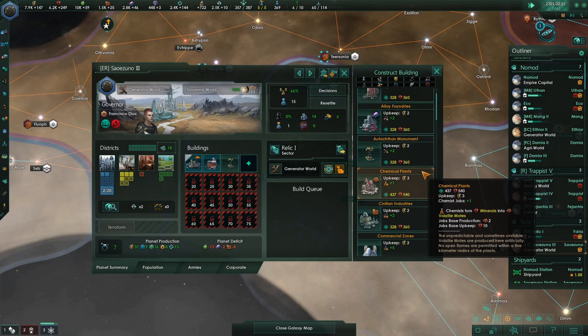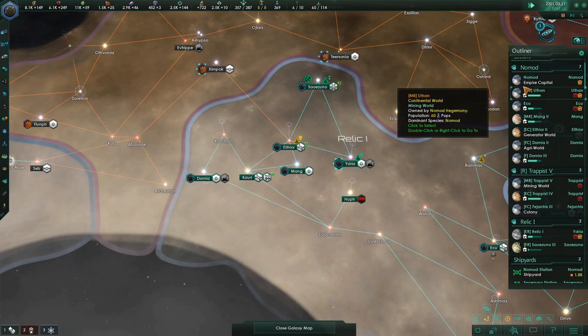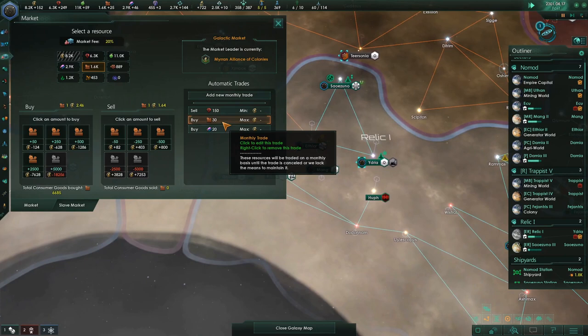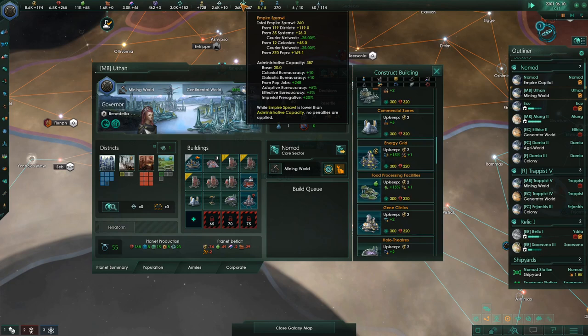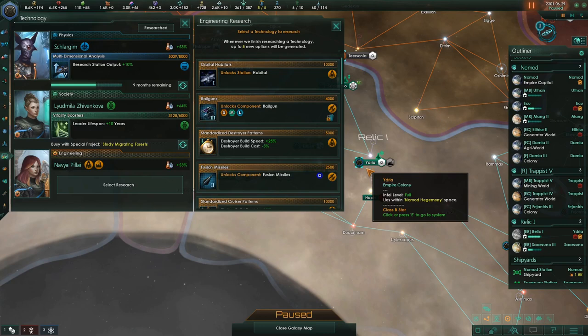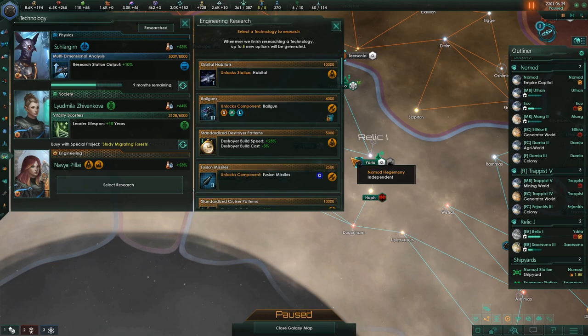We go up to the situation log and look at migrating trees — we can study the migrating forests or we can burn them. Let's study them. That puts some research on hold, but let's study them. Over here on this planet, let's get the generator down, the energy grid. Some of these new planets don't have commercial zones yet — we have to start getting those down. The empire capital looks good. Everything across the board here is good. We can almost stop buying and selling consumer goods — it's really close.